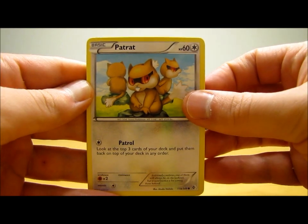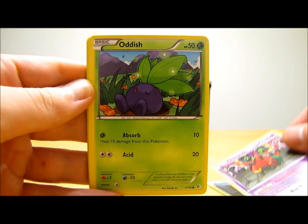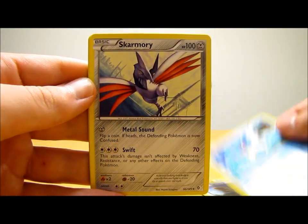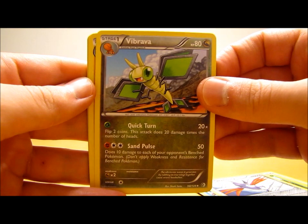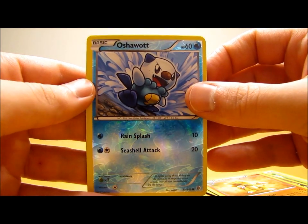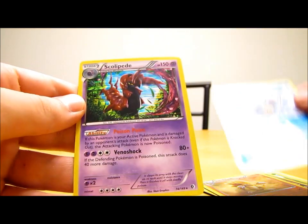Last pack starts off with Patrat, Venipede, Oddish, Lillipup, Squirtle, Skarmory, Vibrava, Sandslash. Oshawott Reverse Holo, just a common, and then to end the first part here, Scolipede holo.